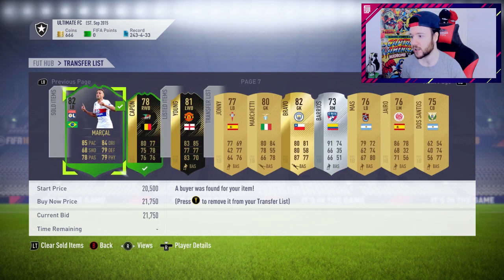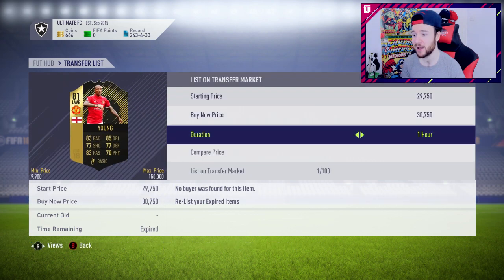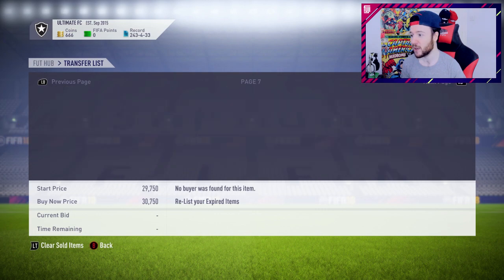The rest of them are just random cards. I'm still trying to get rid of Ashley Young and he's expired, so I'm just going to send him back to the club. 30,000 coins - may as well give him a go later on, maybe in the next couple of days.